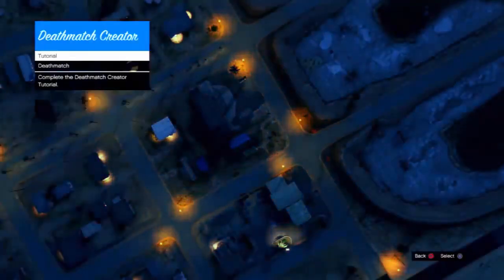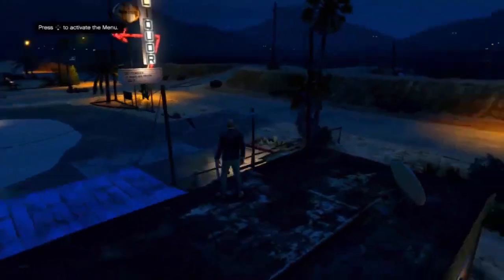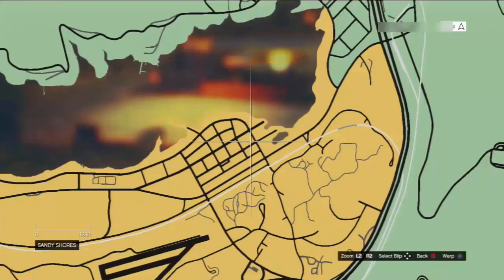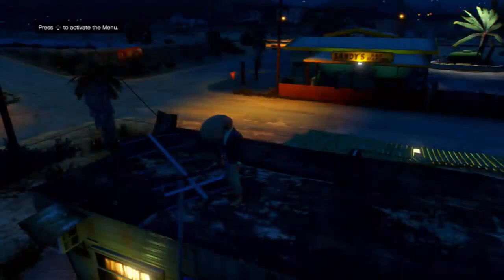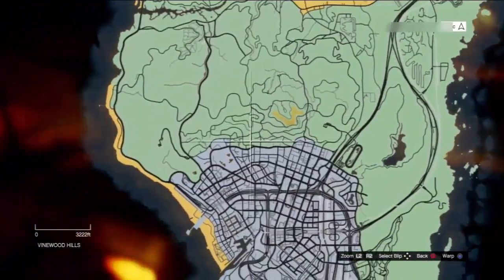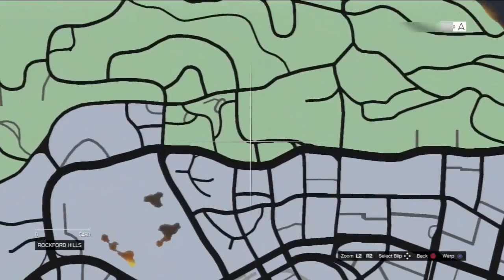Once you're at the creator, click on deathmatch and then click on deathmatch once again. Another way to tell if you've done it correctly is to switch your camera angle. You will then be as Trevor or Michael. Press the start button and you should notice that the game does not freeze like it normally would in single player — it's just like it is in online — and you should notice your online gamertag is there as well.